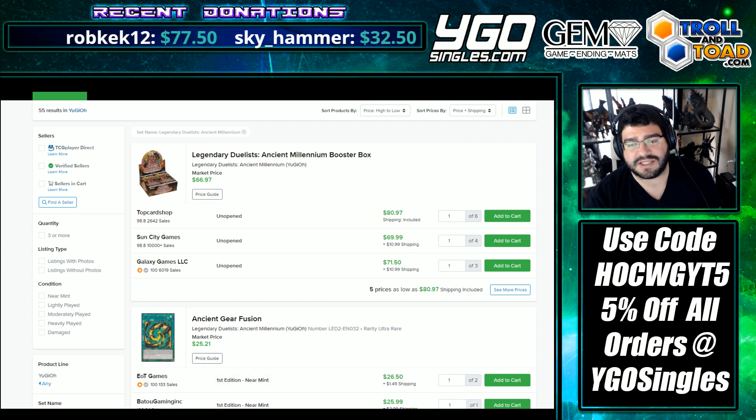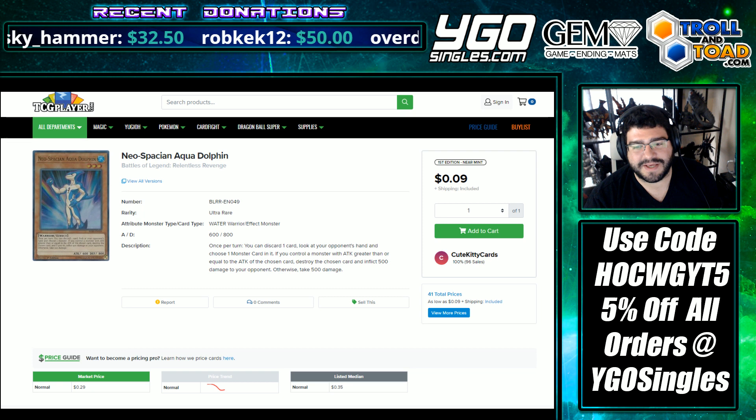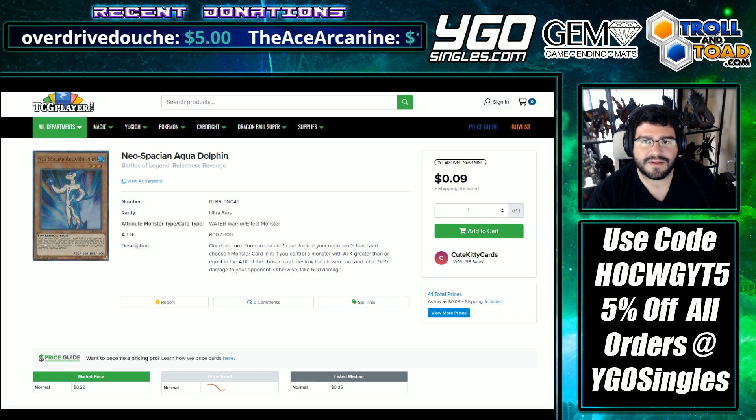Thanks for watching — what did you think of today's Market Watch? Aquadolphin is solid in my opinion. The commons being bought out is ridiculous when the Battles of Legend Relentless Revenge version is already out. Don't fall for weird buyouts — just go ahead and get yourself some ultras. They're really cheap right now. Thanks for watching everybody.